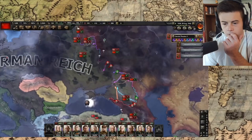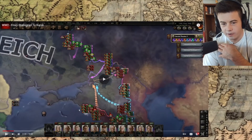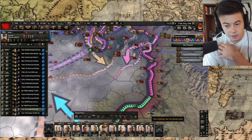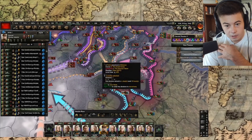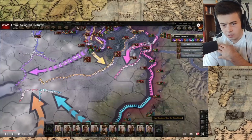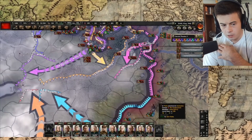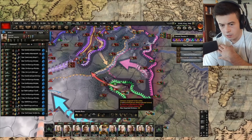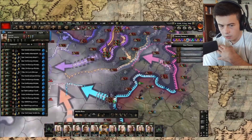A big thanks to Paradox Interactive, who I'm collaborating with on this video. This is Hearts of Iron — they just released a new expansion for Hearts of Iron 4, a game which can be summed up as an interactive version of Easterly map videos. It is one of the best World War II games I've ever played. I'll talk more about it at the end of this video.